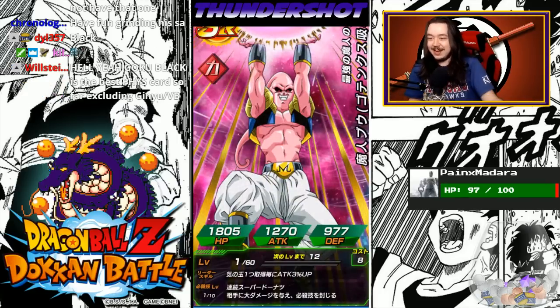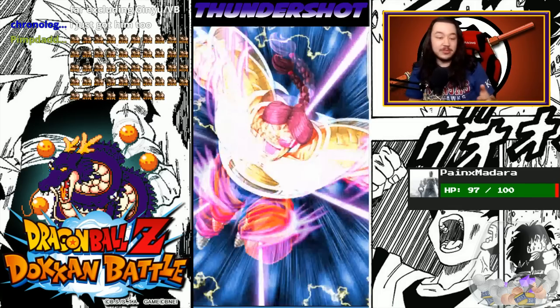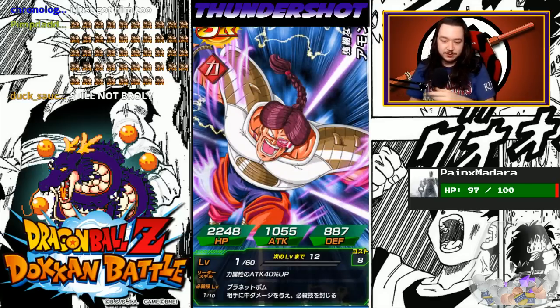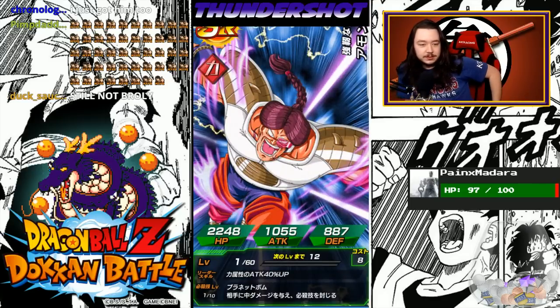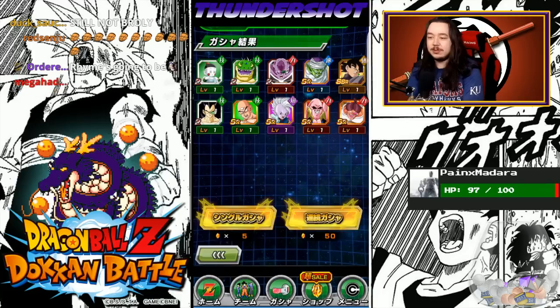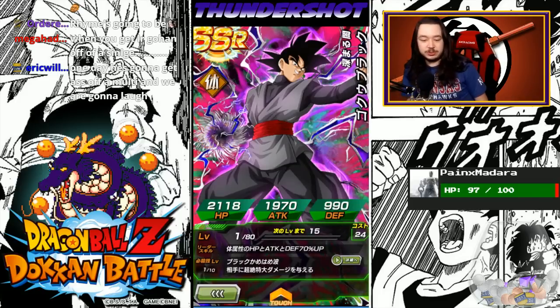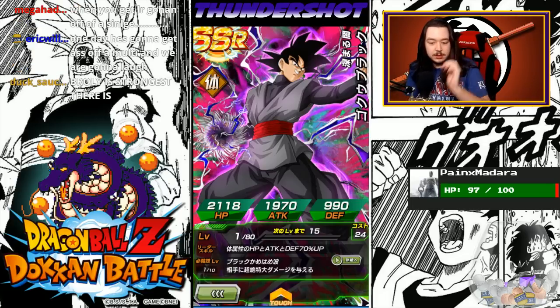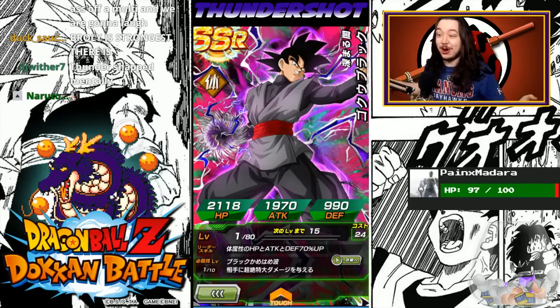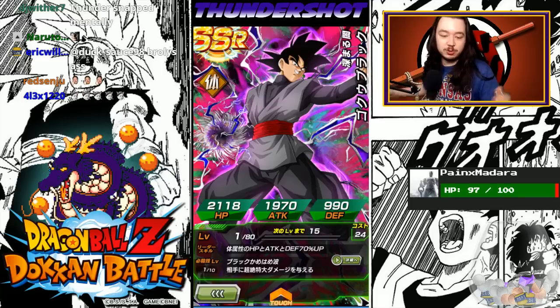Look at this! It's not an SSR, but it looks cool! That's like the exact same as Transform Zarbon. Still not Broly? Why would you want Broly when you got Goku Black? You dummies. If I would have done a multi-summon on the Vegeta banner, guarantee you I would have got Super Saiyan Rose. But here we are, once again just proving multi-summons are the way to go, people. 100%. Don't screw with multi-summons. We picked up a Goku Black here today.